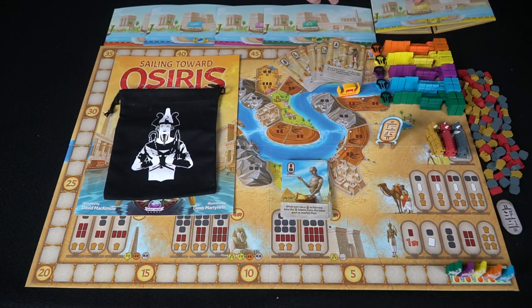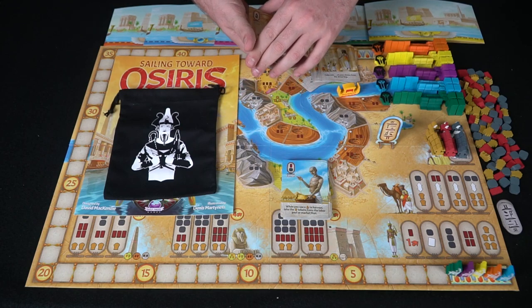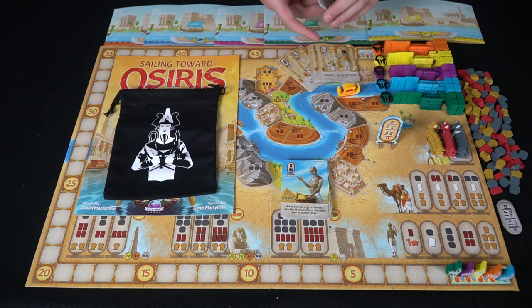You're also going to get boon cards. Each player gets a set — they're all the same but each provides a special benefit. You can only use one type per round, so if somebody else has already used Anubis, you can't use it that round, and you can only use one per round.